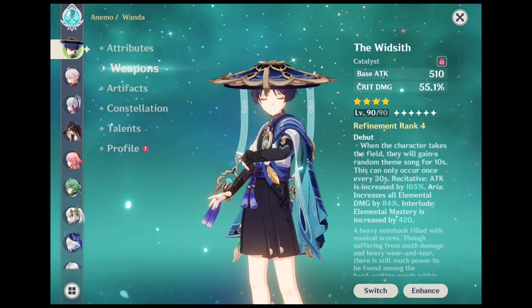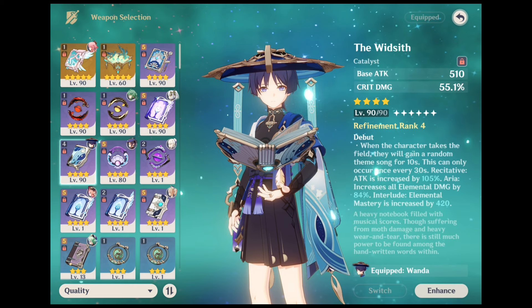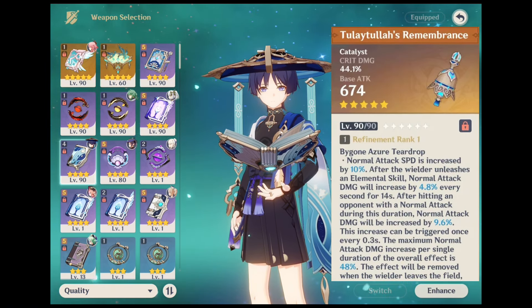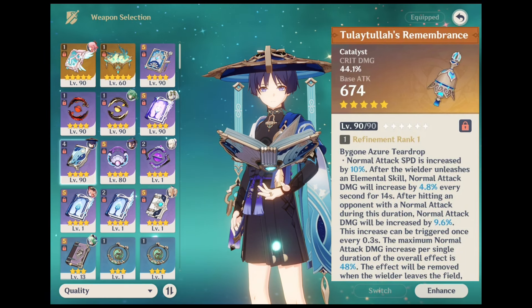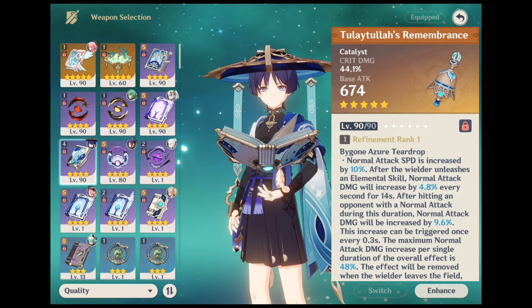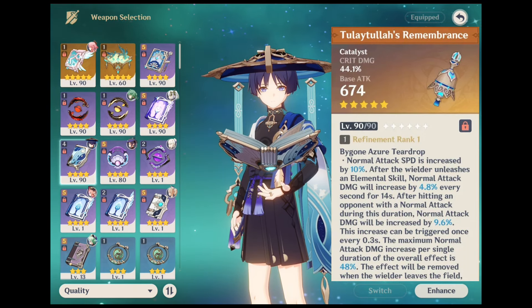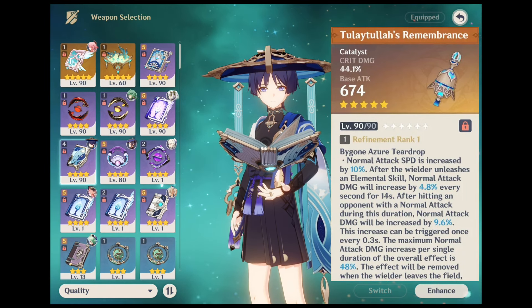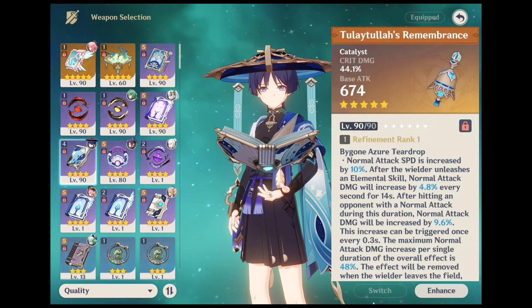Moving on to his weapon section. His best in slot is his signature weapon, Tulaythula's Remembrance. It's no surprise that Wanderer's signature weapon is the best in slot for him. As soon as you equip the weapon on a character, they get a constant crit damage and normal attack speed both from secondary stat and passive. Using an elemental skill also gives you a normal attack damage boost every second. As a cherry on top, you can get even higher normal attack damage boost when you hit enemies with said attacks. While you can use both normal and charge attacks in Wanderer's elemental skill, it's recommended to only use the former if you are using this weapon.